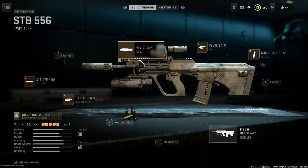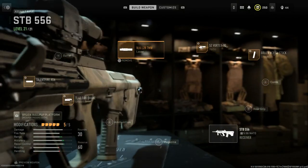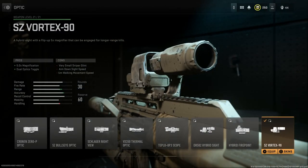We're staying with the base barrel for the A3. For the laser, I'm running the VLK Laser 7 Milliwatt — essentially the same as the old tac laser — giving ADS speed, aiming stability, and sprint-to-fire speed. The con is the laser is visible to enemies when you ADS, so you have to be careful about when and where you use it. For the optic, I picked a flip sight — the SZE Vortex 90.